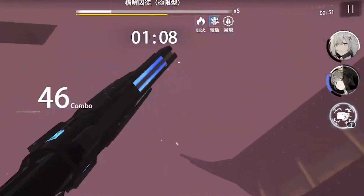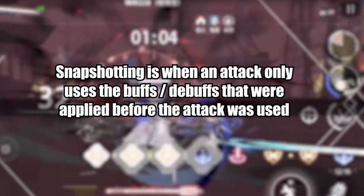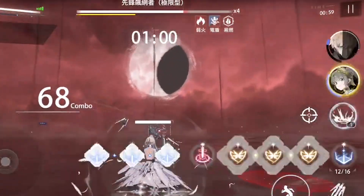Not only that, you can use your buffs and debuffs anywhere before or during the ultimate, as Time Stop skills don't snapshot your damage. So if used right, the Time Stop ability can be a huge game changer for maximizing the effectiveness of buffs and debuffs in the game.